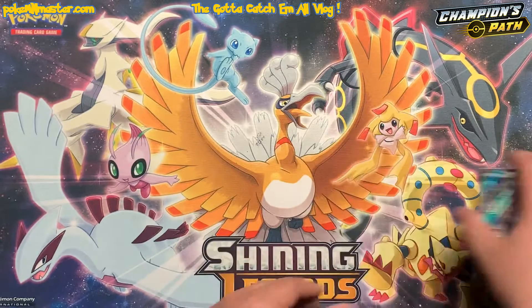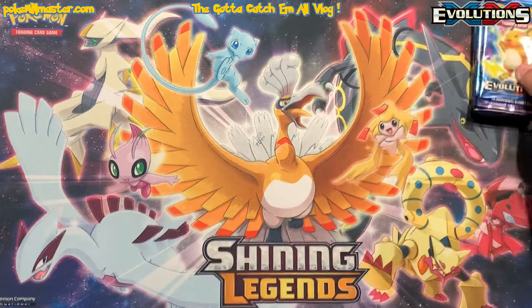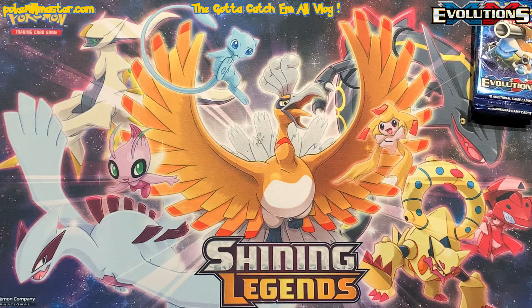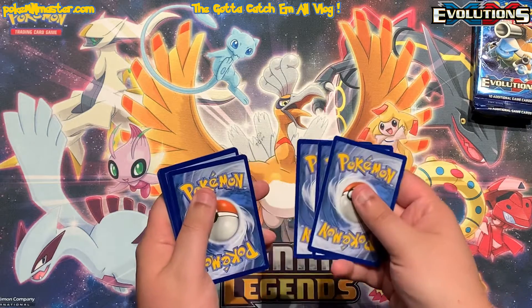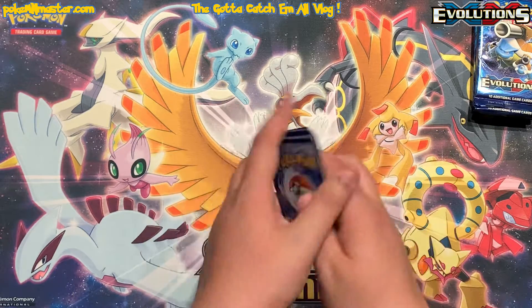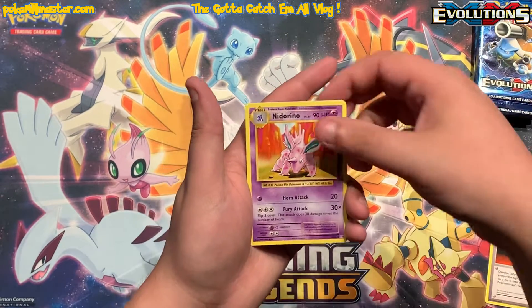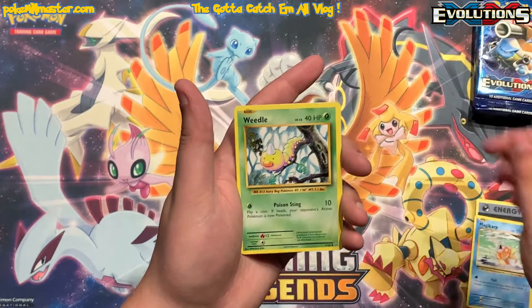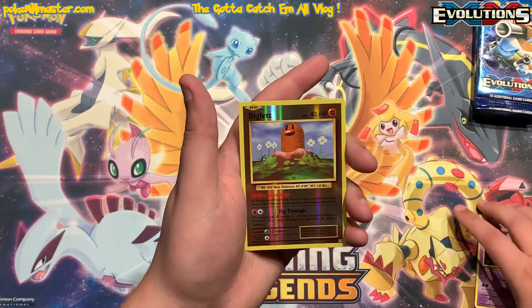Overall not a bad pull, and because today's video was a little bit bland let's crack into some Evolutions packs and see if we can't pull that Charizard we're still chasing. There are actually several cards from the set I still would like to pull — I believe it's number three for XY — and of course I need the holographic Charizard and the reverse hollow Charizard. I haven't pulled either one of those yet, but I also want the full art Dragonite card — there's just a few cards in here I'm still searching for.